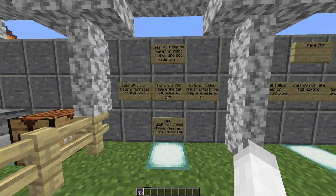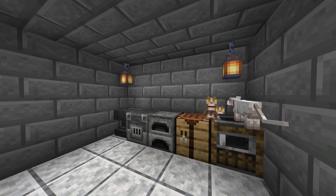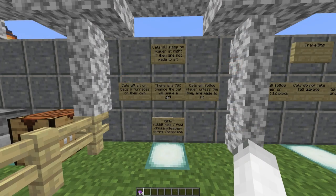Cats will also sleep on the player's bed at night if they are tamed and not made to sit. There is a 70% chance that the cat will leave a gift. These gifts can range from rabbit hide, rabbit feet, chicken feathers, string, and membrane — which can all be super useful. Cats will also sit on beds and furnaces on their own, and your cat will follow you unless they are made to sit. So if it's sitting on a furnace on its own and you haven't right-clicked it, it will still follow you.